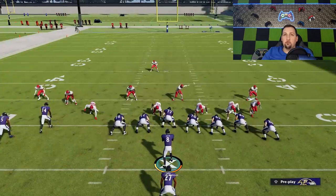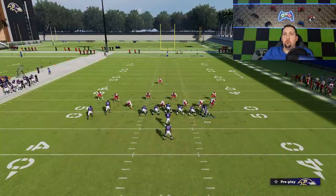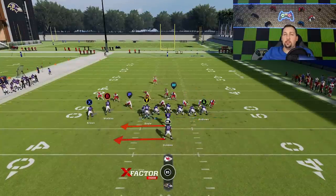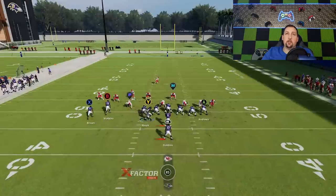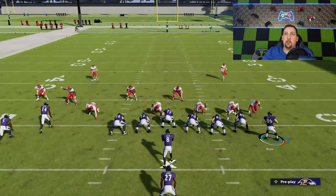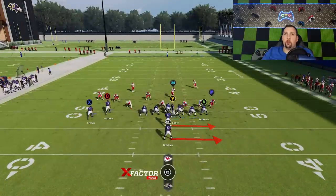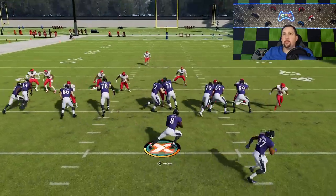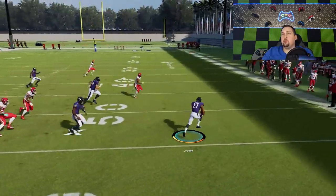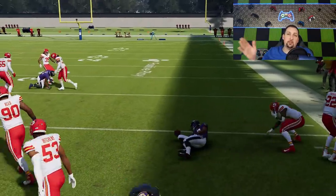You also have the option to motion a tight end across. If you want to seal that edge a little better, you can motion him across and seal that edge. But it also really exposes a man coverage defense, bringing across an extra defender and putting you in a position to get outside wide again. It's just the type of chess match you're playing — that defender didn't react very well, but you can see the pitch is still the play.